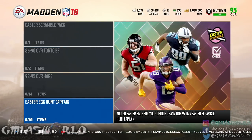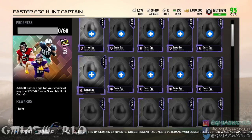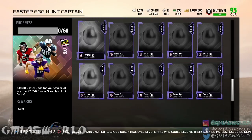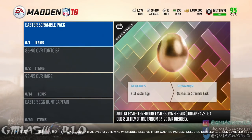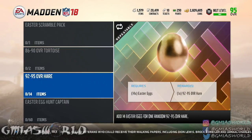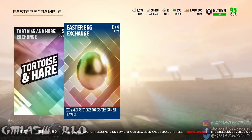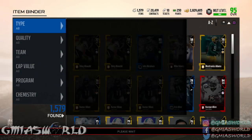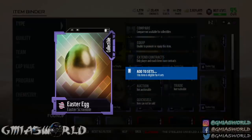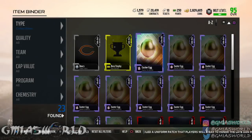People were asking how others already have these Easter scramble hunt captains. I don't know if they can pull them or what the situation is, but there are a lot on the auction house. Maybe they're doing farm accounts and transferring cards, making eggs — I don't know. I have no idea how it's already available with the amount of eggs that have been out. The eggs are not tradeable — it's just eligible for sets. So I don't know how they got 60 even with farm accounts.